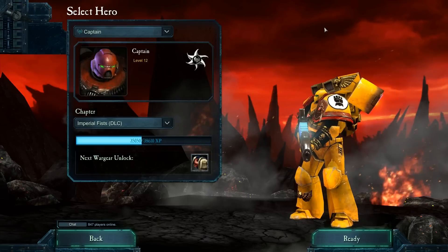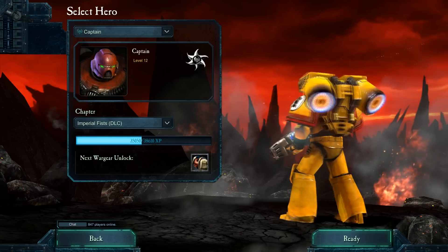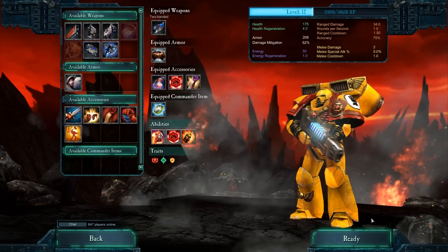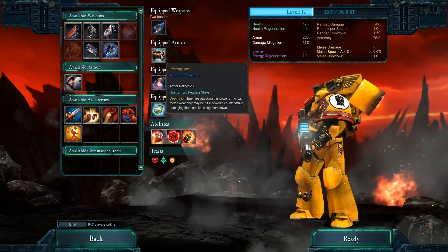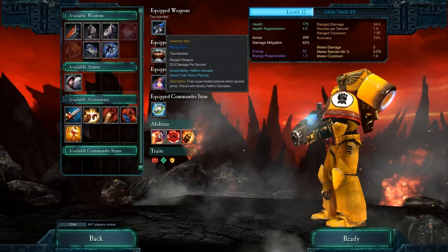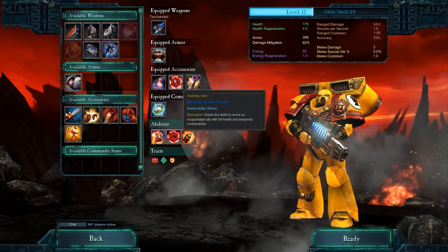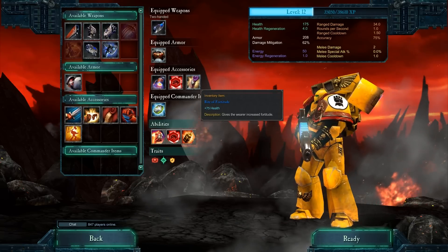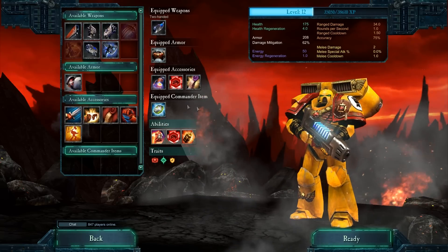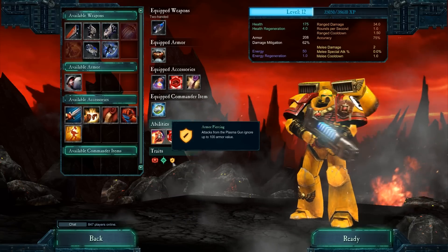Hey everyone, this is SkyZ23, and this is Dawn of War 2 Retribution Last Stand. As you can see, I'm playing as a Space Marine Captain with the Imperial Fist DLC. I'm using the Armor of Vengeance and a Plasma Gun, and even though I do have a jetpack, I like to fly around and get away from enemies quickly. I also have all these little other accessories. My favorite being the Revive, because when I Revive someone, that also gives them an invulnerability.